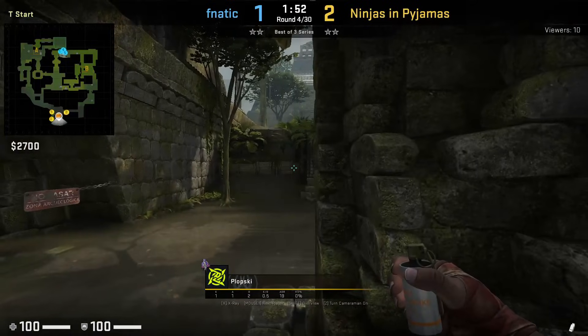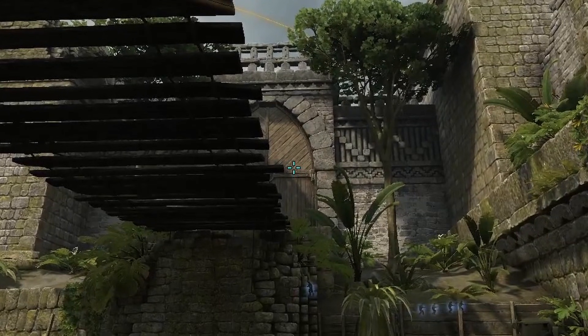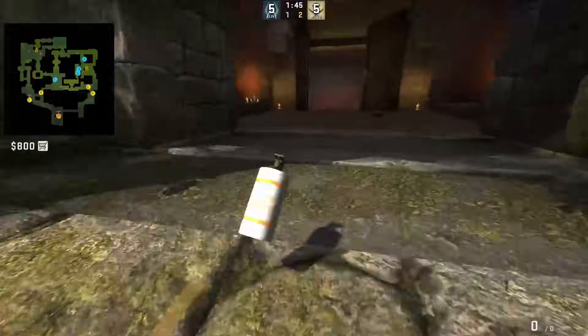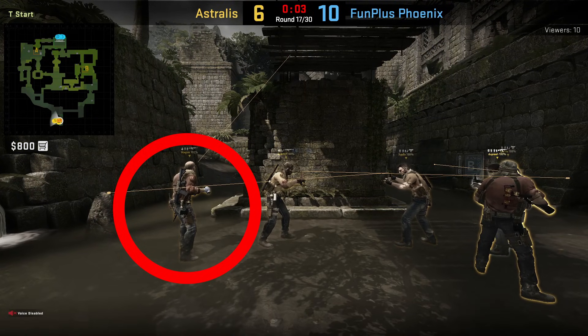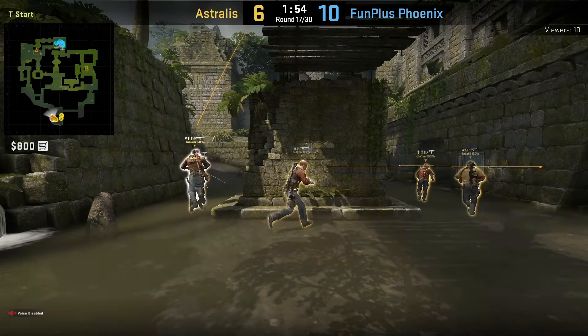Here's another way to smoke house. Emi will position as shown, aims at this part of the line, then jump throws. Plopsky has his own house smoke where he positions as shown, then aims at this part of the line and jump throws. There are way more ways to throw the house smoke from spawn, but let's take a look at the instant house smokes that you can line up in freeze time, then throw when the round starts, making the smoke land faster.